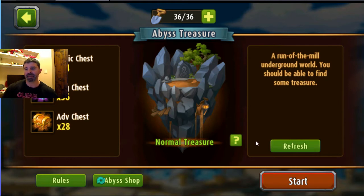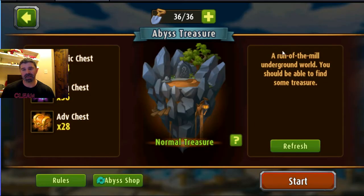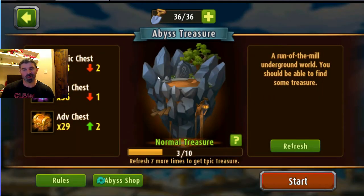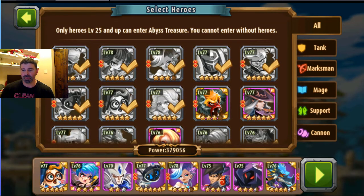Somebody asked me: is it worth spinning gems to try and get a better quality one? The truth is I don't really do that. If you refresh ten times it gets more costly every time, and you're guaranteeing to get a better one - but I just don't think it's worth it. You throw 10 gems, you don't get it, next time it's 20, then 30. I actually lost one just now. Stick with what you got. Always make sure you go in with 36 of 36, and choose your teams.